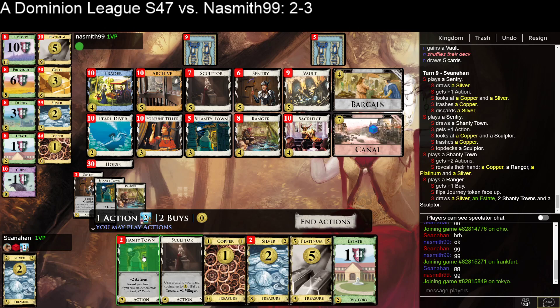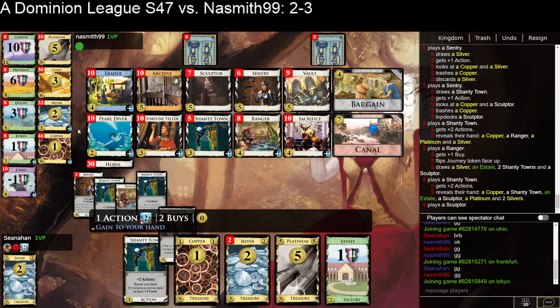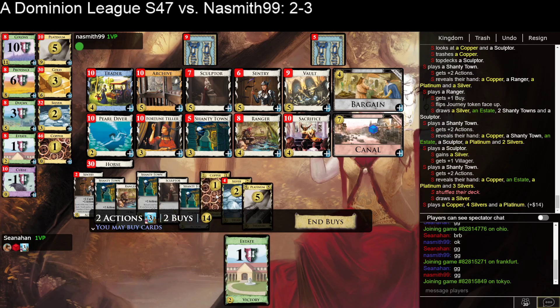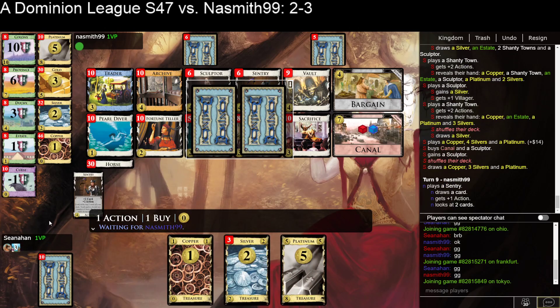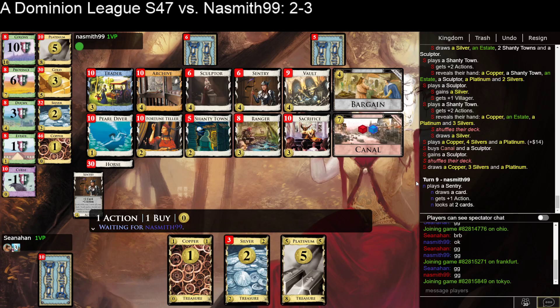So this is 10. Go ahead and play Shanty Town, gain a Silver, draw it. That's 14, so I can get my own Canal now. One short of the Platinum unfortunately. But I think another Sculptor is the best part for me now. This is not a good draw — I have exactly 6 Treasures in my deck and I drew all 5 of them at the top of the shuffle. That seems pretty unlikely. I have these 6 Treasures and an Estate, and every other card would be better to draw. I think I just buy another Platinum this turn because it seems too early to go in on the Colonies.